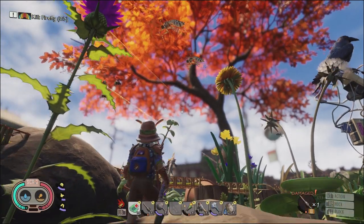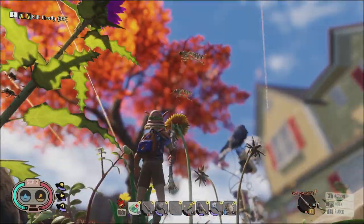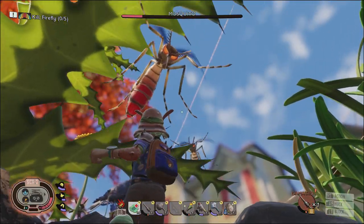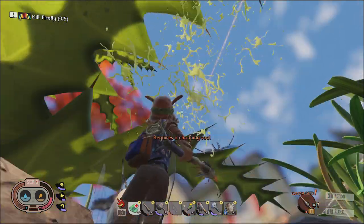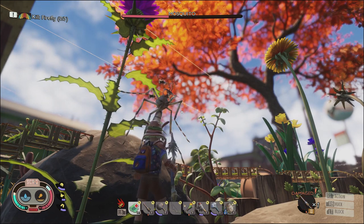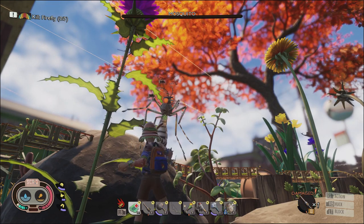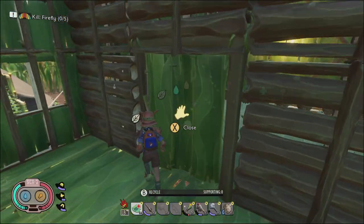First things first, you'll want to decide what area to build your new defense system and go ahead and clean it out. We're going to get these mosquitoes out of our way using the Stinger Spear momentarily, which if you don't have, it's one of the best starter weapons. Go check out my video on where to find the Stinger Spear. With that out of the way, let's go get our materials.